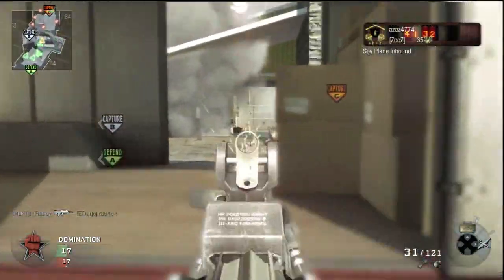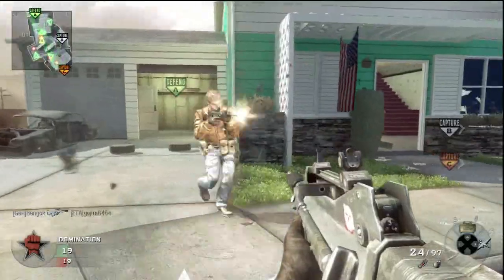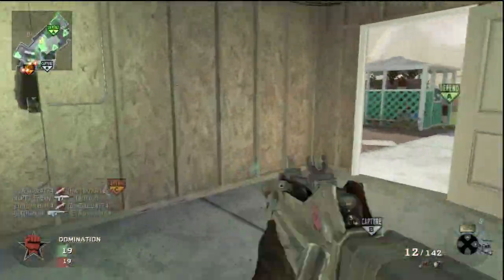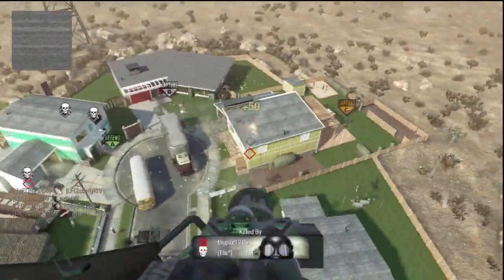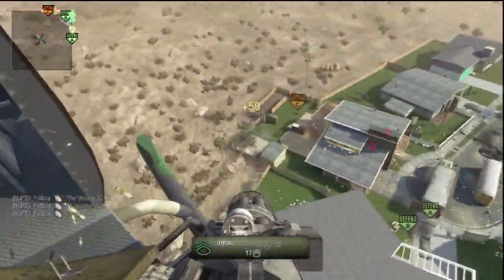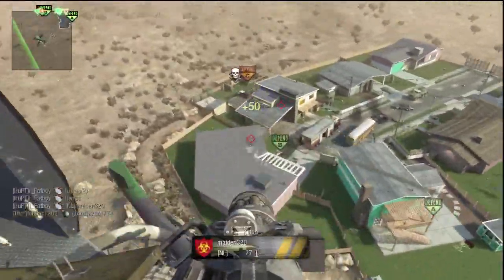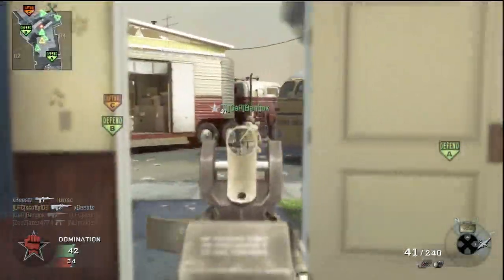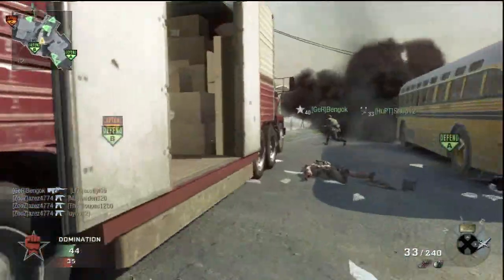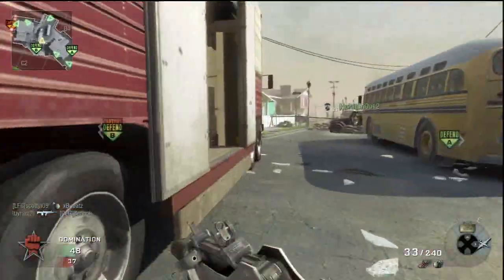Frag grenades may be able to hit a couple of guys. If you use Tactical Mask Pro it's also a very helpful perk on this map if you throw a lot of stun grenades or concussions. As you can see I got my chopper gunner — we still don't have B, so with the help of the chopper gunner we may take it. I got the chopper gunner twice this game and got a huge amount of kills — this is my new personal record.